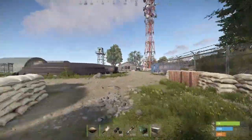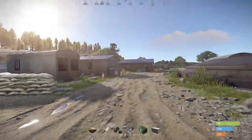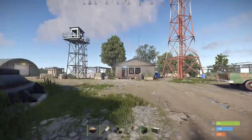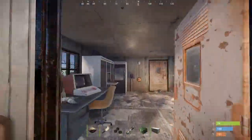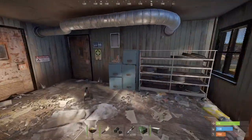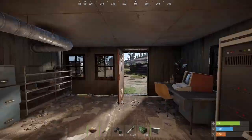I would suggest some type of light. Full disclosure, we are on a custom server that's PvE and we can spawn things in, so it makes things a bit easier for us. But it looks like the guard shack here doesn't have any card that I can tell.